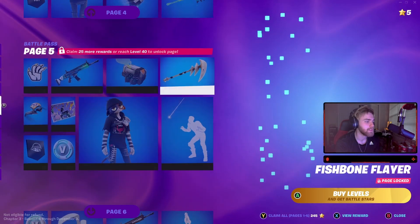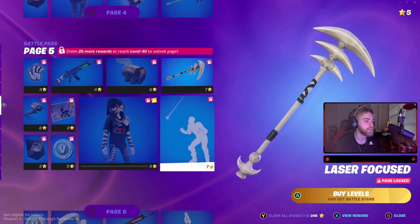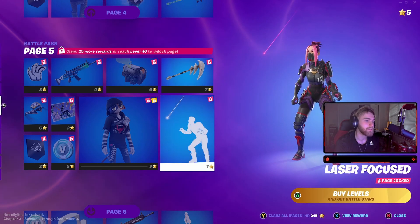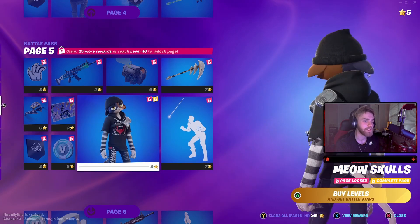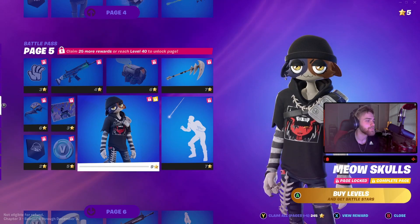Then we have a harvesting tool - nice, nice. Another harvesting tool - Fishbone Flayer. Laser Focused emote, which is for the cat, Meow Skulls. This one's actually kind of cool - I like how he has basically tuna cans on his front. That's nice.